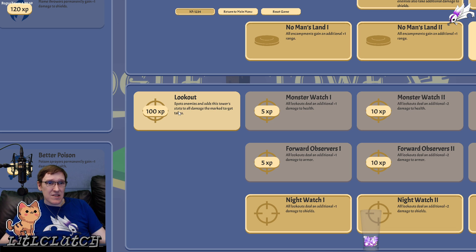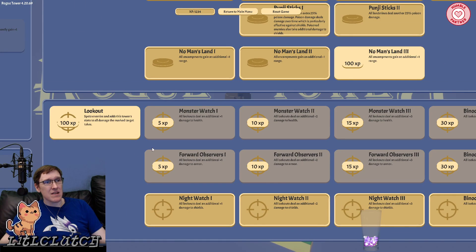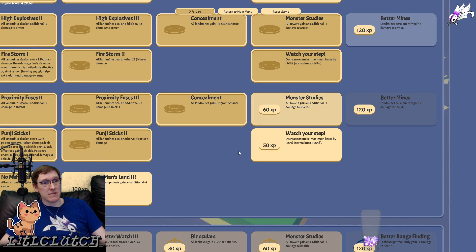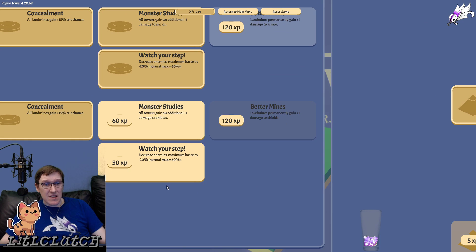This tower spots enemies and adds its stats to all damage the marked target takes. Anybody know if lookouts are worth it? We can make mines better — decreases enemies' maximum haste by 20%.